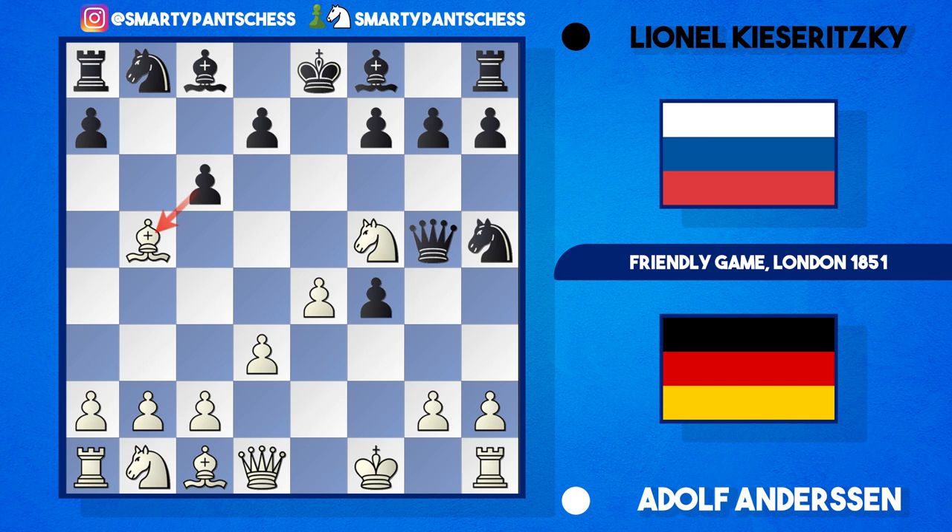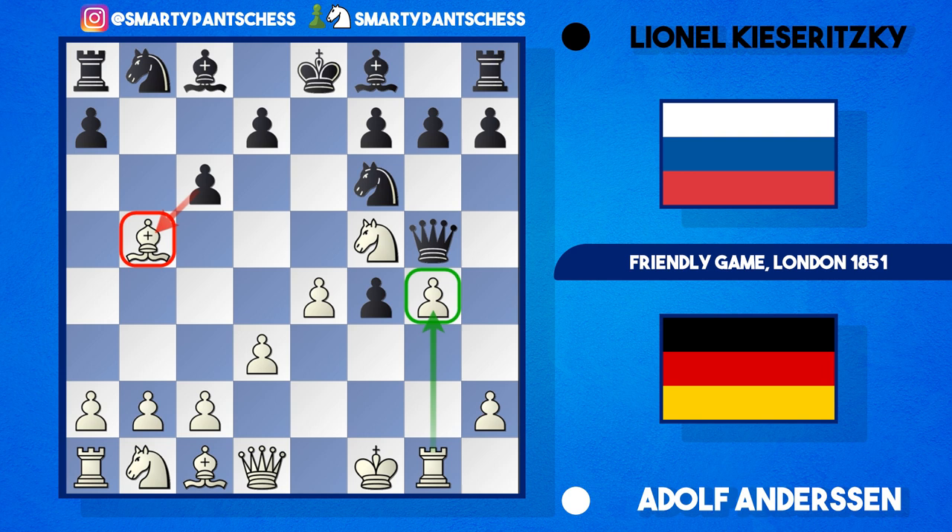But Anderssen didn't play the most expected move. He played g4 amazingly, hitting the knight on h5 — but his bishop is still attacked on b5. So black retreated their knight backwards, playing knight to f6, which attacks g4. And Anderssen just ignored the protection of his bishop on b5 — basically sacking a piece for some great counterplay. He played the move rook to g1, so his bishop is still attacked but this rook now protects the g pawn.